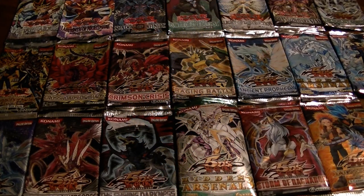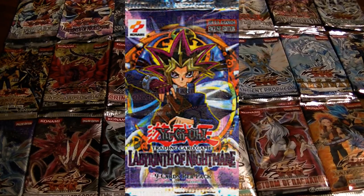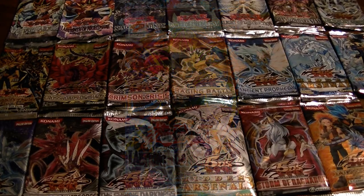The fifth pack in the series was Labyrinth of Nightmare, and it introduced a lot of stuff including your typical four-star 1900 beater such as Gemini Elf, cards like Masked Beast, Revival Jam, all of the masks, Torrential Tribute — which is an absolutely great card — Card of Safe Return, Kaiku the Ghost Destroyer, Dark Necrofear, Destiny Board spelling F-I-N-A-L as another way to instantly win the game, and last but not least, Magic Cylinder.